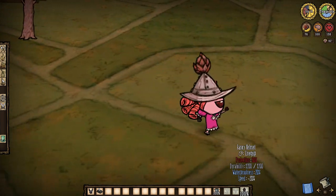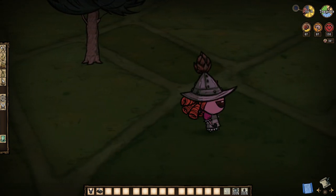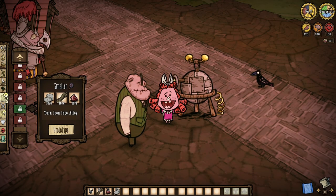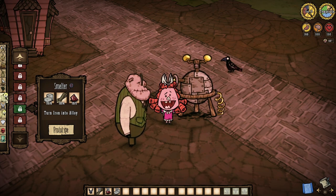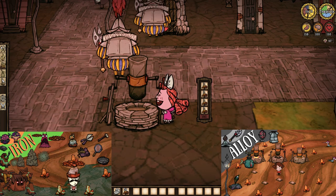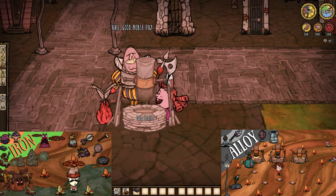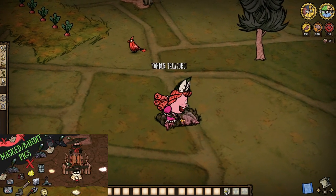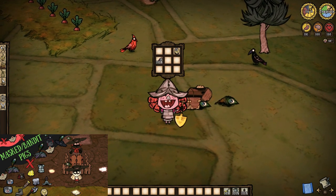Fancy Helmets are essentially Tin Suits with a little extra wetness protection. And yes, if you use both, don't expect to be winning any marathons anytime soon. How do we get the goods needed for either? Pretty easily — with a smelter. Resources can get limited in Hamlet, and coming across a red gem won't exactly be a walk in the park. But once you do, be sure to get some iron in the smelter in order to turn four chunks of it into alloy — our material in question. Also note that we have a 16.67% chance to get tin armor from bandit stashes, which is pretty neat.